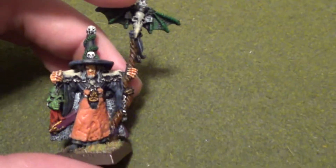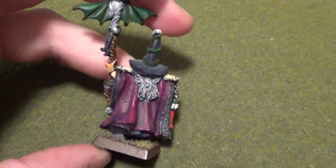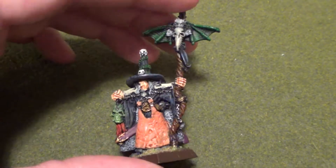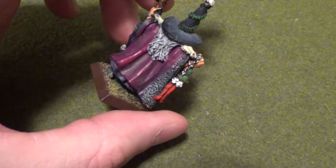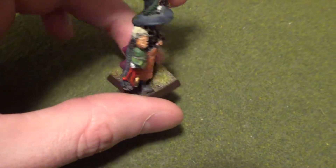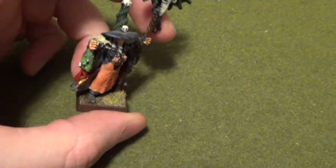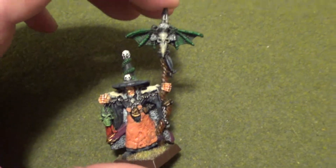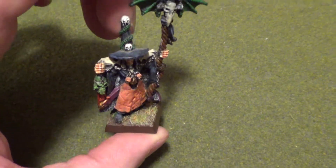Heinrich, who also was one of my first models I painted. I've been kind of tempted to pick up the Finecast one just to repaint a new one. I could strip this guy, but whenever I start stripping old models I don't know what to do with the flock and stuff — will it just dissolve off the base, or do I just remove the base and rebase them? Comments about that would be really appreciated on how people actually deal with the flock when they strip their metal models.